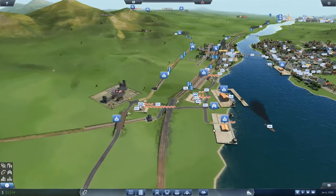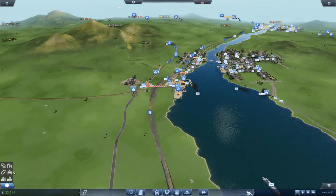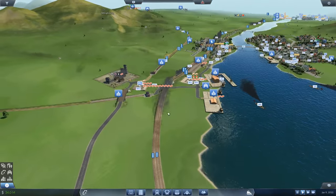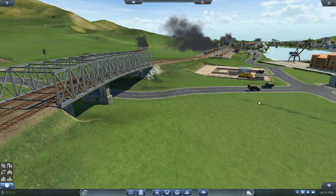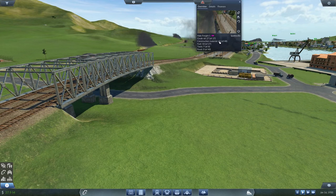Right now all I want to focus on is getting all of this stuff working smoothly. We'll run it on slow. Maybe park the camera here — it's kind of interesting seeing trains going over the bridge, and you can see the cargo train. That one's just picked up a load of construction materials I think.